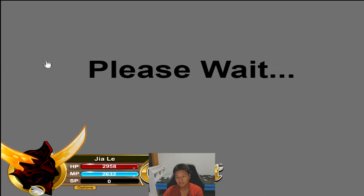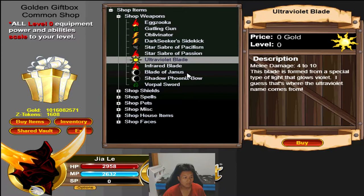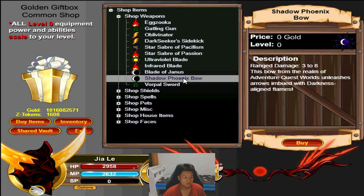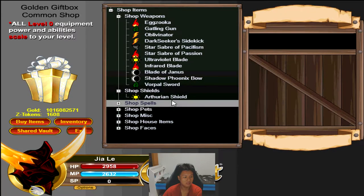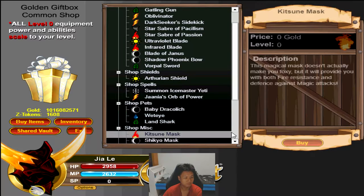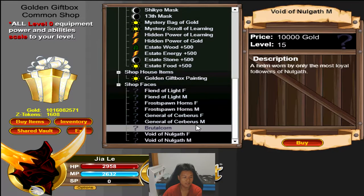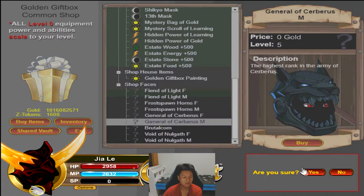Let's go through it one by one — common boxes. What's new? Shadow Phoenix Bow: this bow from the realm of Adventure Quest Worlds unleashes arrows imbued with darkness-aligned flames. I think this is pretty ordinary, not worth getting. Vorpal Sword special attack is known for being tremendously accurate — nothing special about that either. Common shop, as you'd expect, nothing really worth getting. Maybe the General of Cerberus Helm — yeah, I think I'll probably get this, why not.